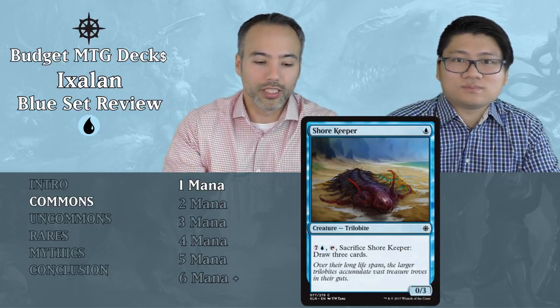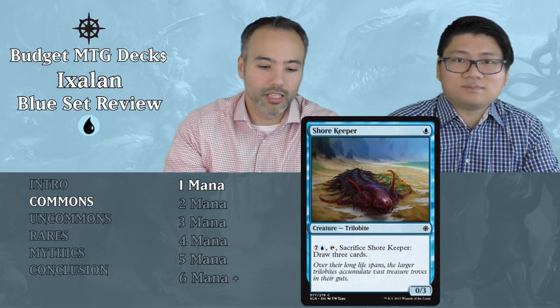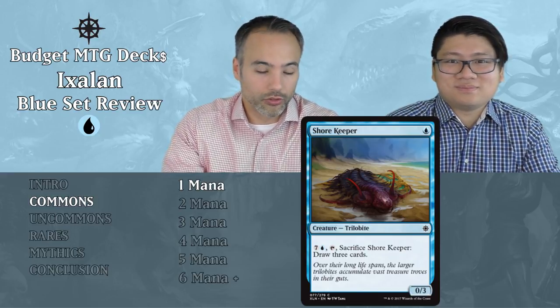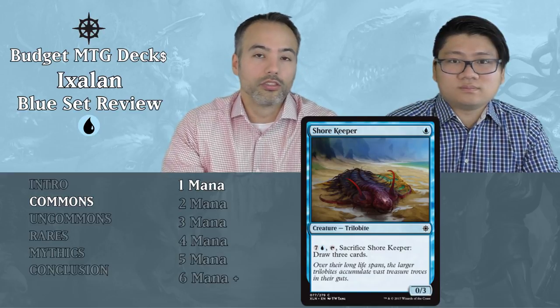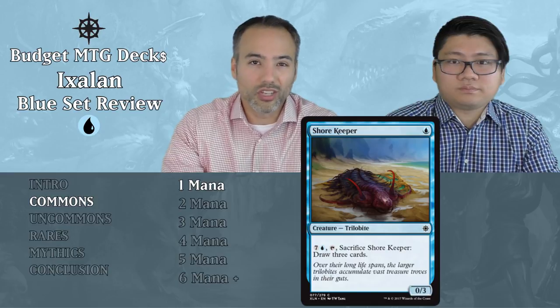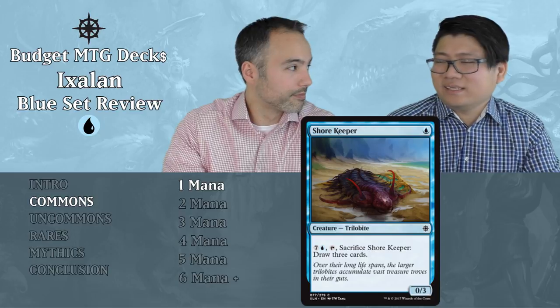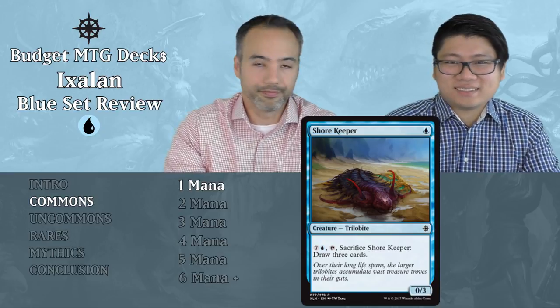Next is Shorekeeper for a single blue — a 0/3 Trilobite. It's just a 0/3, but it also has an activated ability: for seven and a blue, you can tap and sacrifice it to draw three cards. Drawing cards is good, but drawing cards for eight mana is not, because the investment is very high. Early game it does nothing since it has zero power, so it doesn't stop anybody from attacking you, even with 1/1s. And if you top-deck this, you feel bad because you can't even sacrifice it immediately. We're putting that card aside.